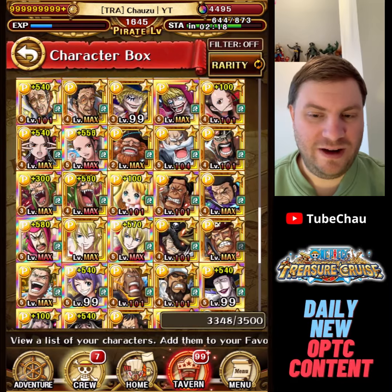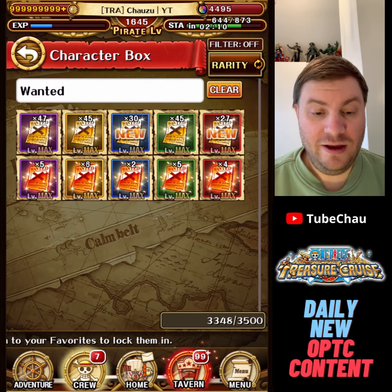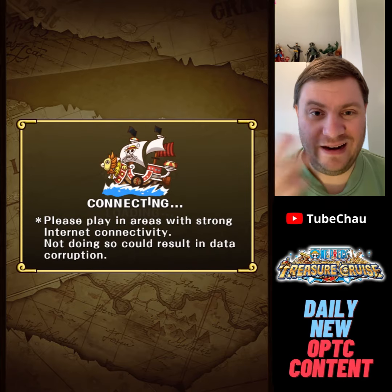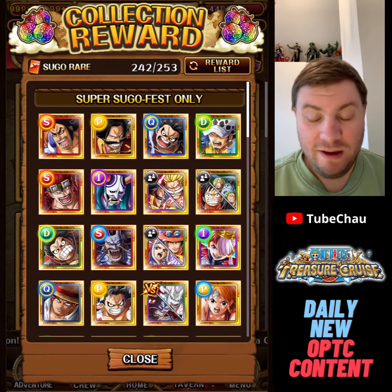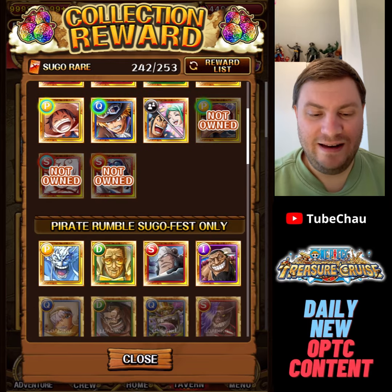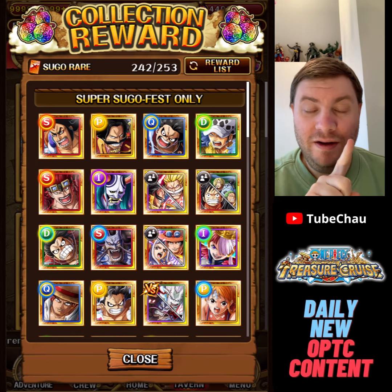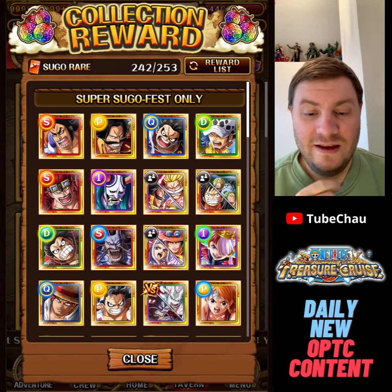Now let's talk about legend wanted posters, which are much rarer and require more thought before using. In general, the categories of legends these have been used for are: super Sugo and fast legends, PvP legends, treasure map legends, and seasonal legends. The main targets have either been good PvP units — because stats and level limit break matter a lot in PvP — or units who by themselves deal a lot of damage.